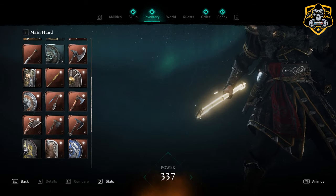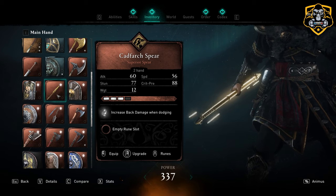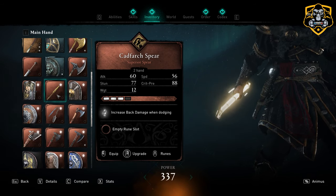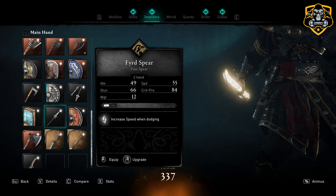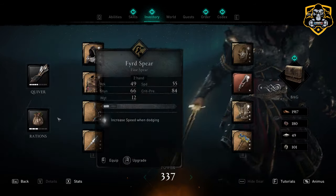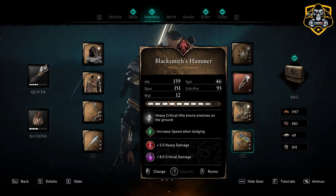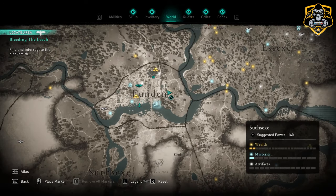For weapons, in the main hand we have the Gungnir, which is Odin's spear and an endgame weapon. However, you could easily equip the Godfarch — I don't really know how to pronounce that — but that is another spear you get from an art quest. If you're not that far yet, you could find the Feared Spear, which can be bought in Ravensthorpe. In our secondary hand we have the Blacksmith's Hammer, which is key to this build because its unique perk allows heavy critical hits to knock enemies down to the ground every single time. You can find this hammer on the east side of London in a tower, as shown right here on the map.